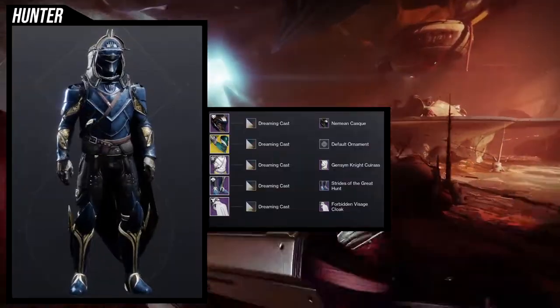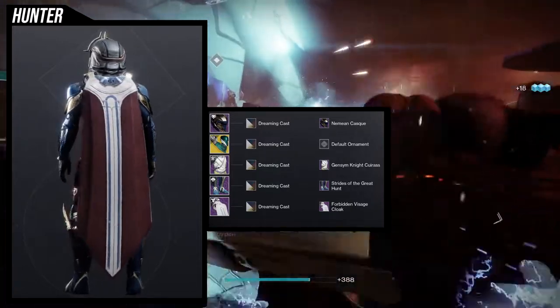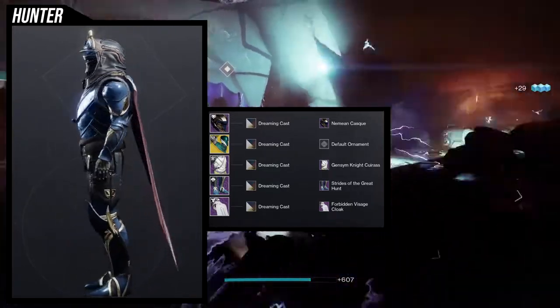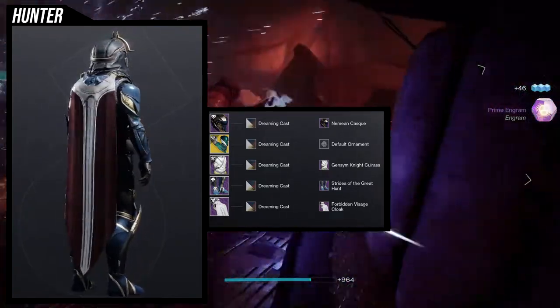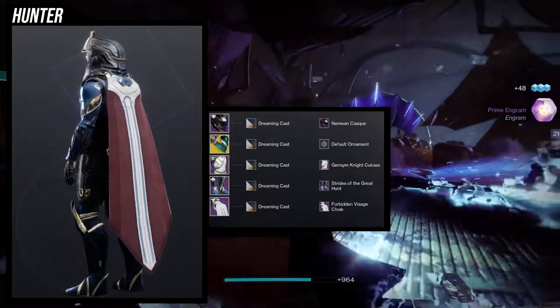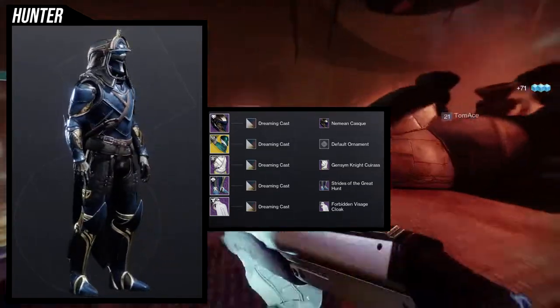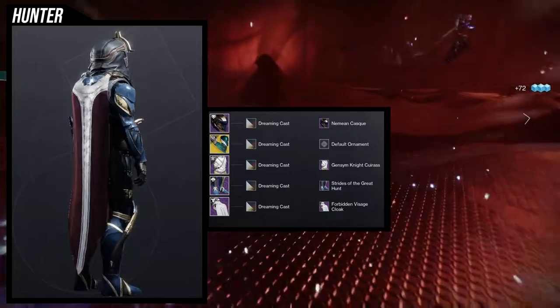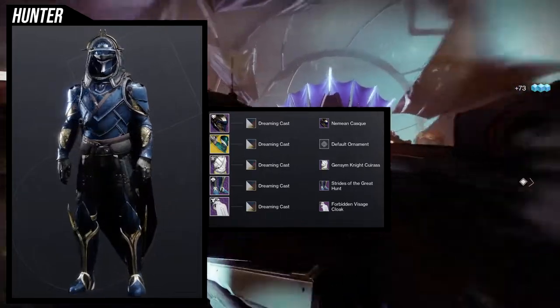As for the example set, I am going for a very interesting look. For the helmet, we're using the Nene and Cask because I like the fact that it's a little bit angular when you see it on the side profile. For the chest piece, I'm using the Jensen Knight Caress specifically because the arms have a lot of layers to them, and the Jensen Knight Caress also gives the illusion of a lot of layers — so that's what I really wanted to go for.